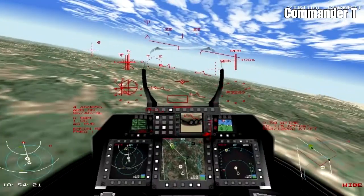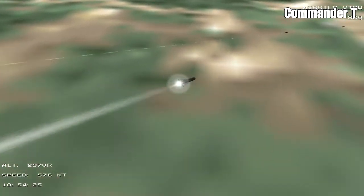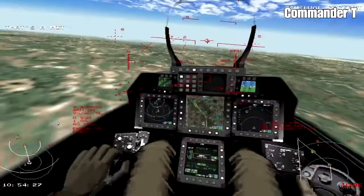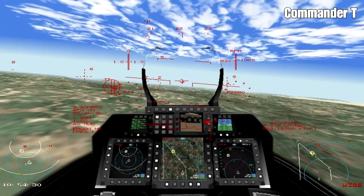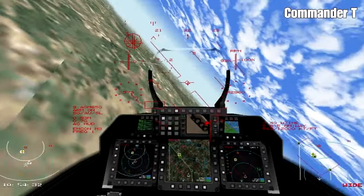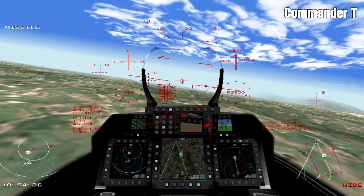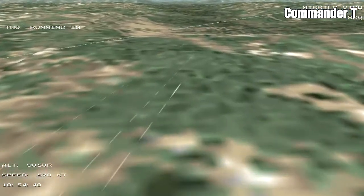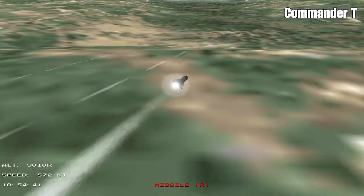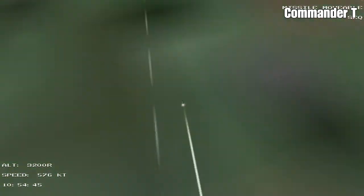We're going to just let them go and attack these tanks — Maverick away. Off they go and we've got them, excellent. There's more tanks that need to be taken out; you can see the little T in the top left corner of their target boxes. Maverick away. I don't have any more left now — I'm going to have to take anything else out with rockets and cannons, which isn't ideal. Excellent.